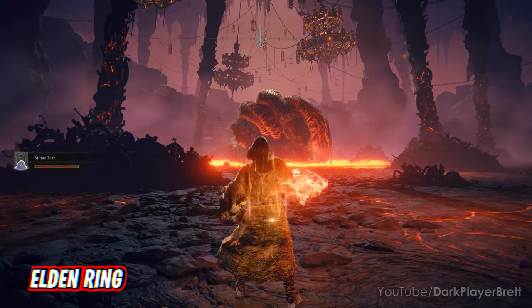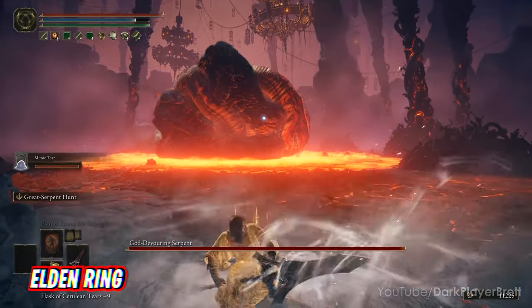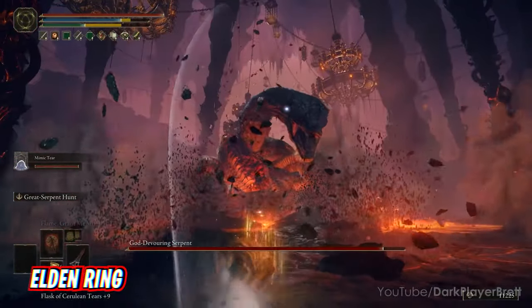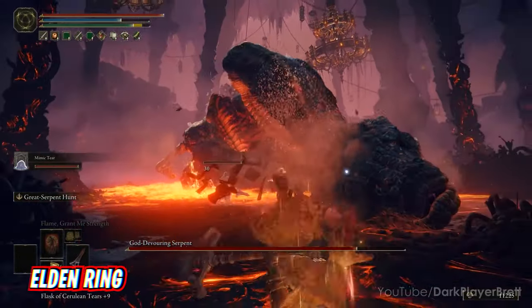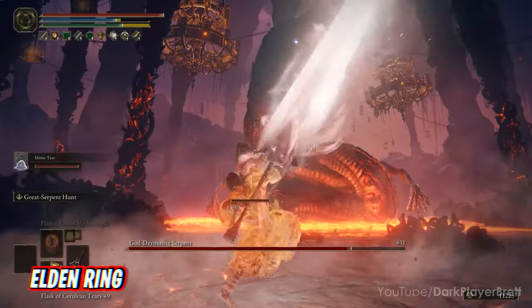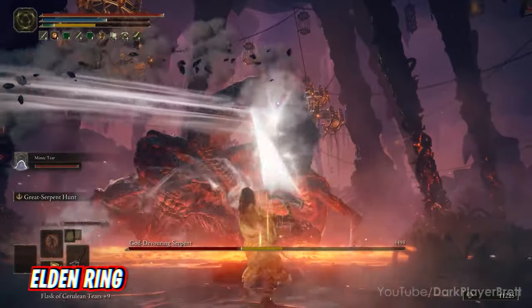Of the games on this list, Elden Ring is one of the more graphically demanding ones. While the ROG Ally is unable to hit 60 FPS, it's still capable of running smoothly enough for players to enjoy in handheld mode as long as you adjust settings accordingly. You'll want to lower most settings to either low or medium — this is especially important for texture quality, anti-aliasing quality, volumetric quality, water surface quality, and shader quality.